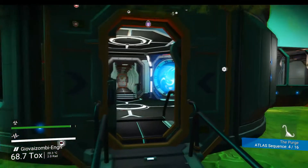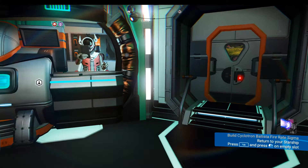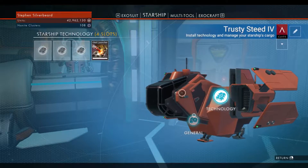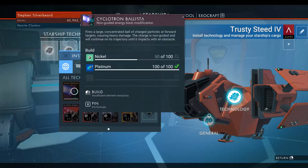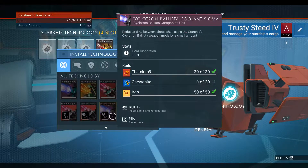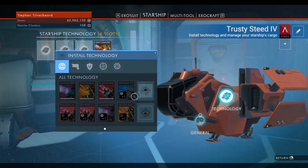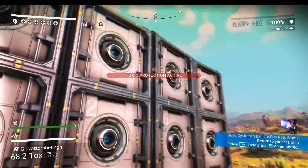What I want to do in this part is actually just look for a possible new base location. But before I get started, I got a comment from Phil Silvers about the cyclotron ballista and I thought what I'm going to do is install it just to give it a try, because I've always been a bit worried about it. It says fire a large concentrated bolt with charged particles at forward targets causing heavy damage. The charge is long guided and will continue on its trajectory until it impacts with an obstacle. I need 150 aluminium, 30 chrysonite and 50 nickel - I'm pretty sure I've got that so let's install it, but if it's no good, it's no good.